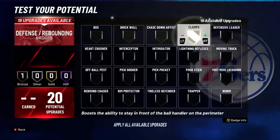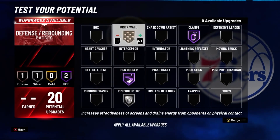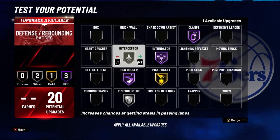For defense, put Clamps on Hall of Fame, Pick Dodger on Hall of Fame, Rim Protector on silver, Intimidator on Hall of Fame, Pick Pocket on gold, and Interceptor on gold.